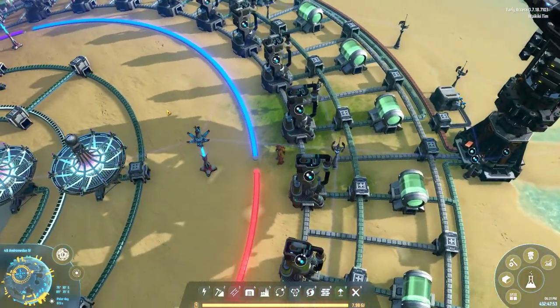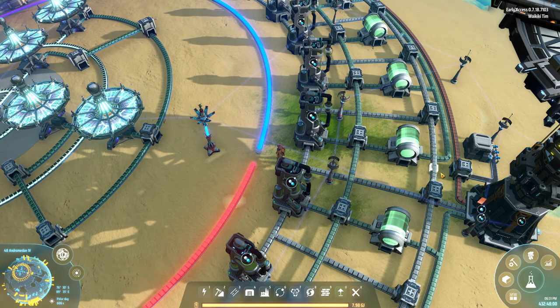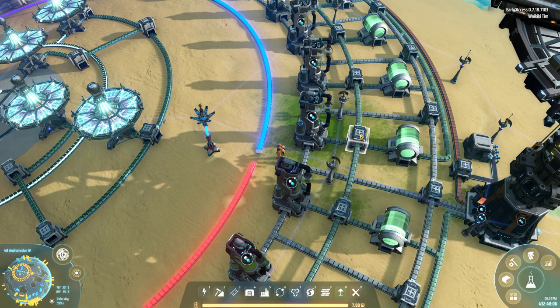There are four rings: the fractionators, Deuterium, Hydrogen, and Deuterium again. The two inner rings are raised to level by the Splitters.